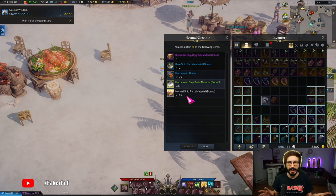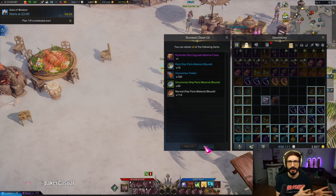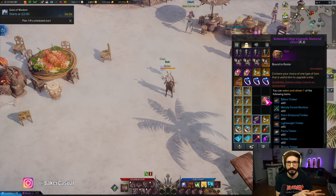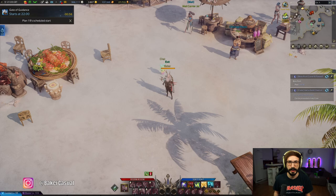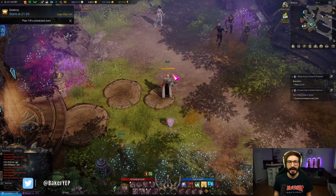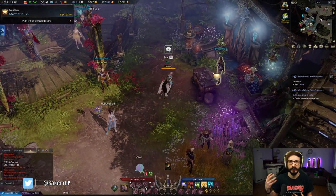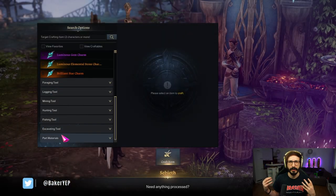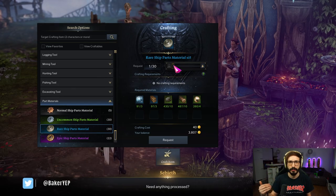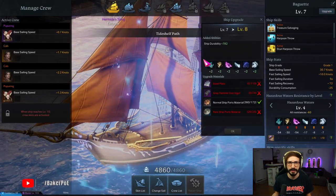You may also have to craft some ship parts either at the processor in town or buy them on the auction house from other players. Either way, at level seven we unlock four crew members, and crew members are very important to ships because each one adds certain resistances and a speed bonus to your boat.